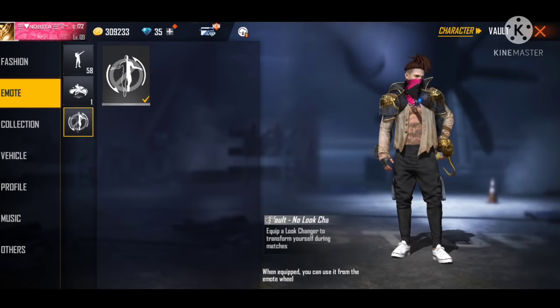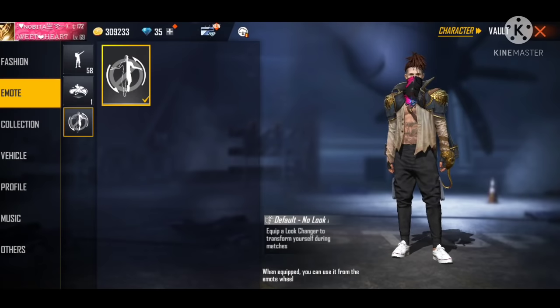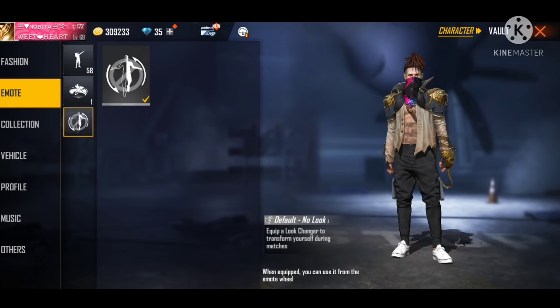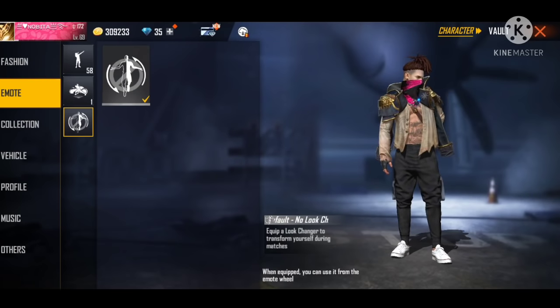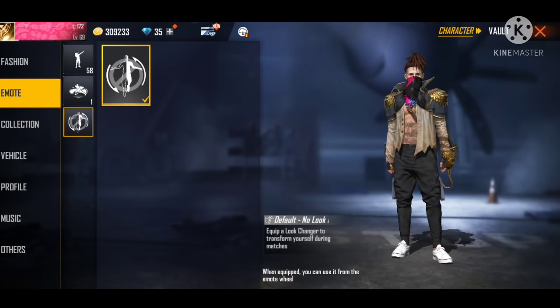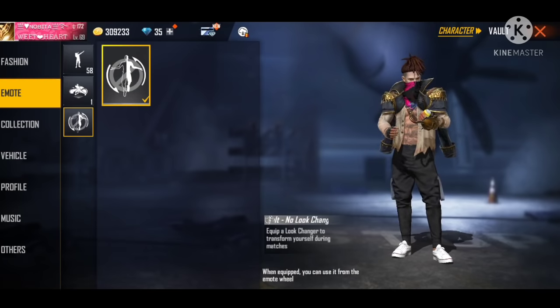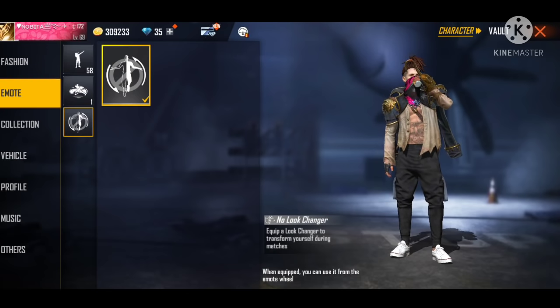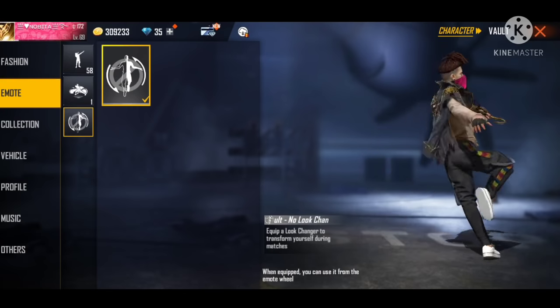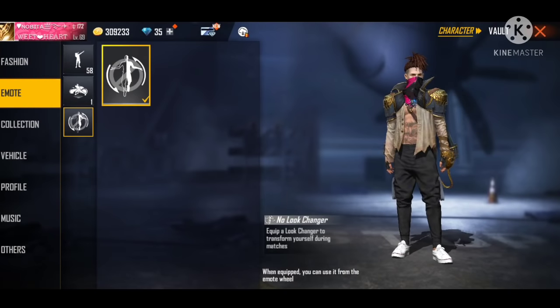What happens here is that you can get an emote and animation. You can see an emote and animation on the 3rd number and how to unlock it. First of all, you need to know how to unlock it — you can unlock it. As you can see, it's an emote and animation, and it's a character's look that changes.